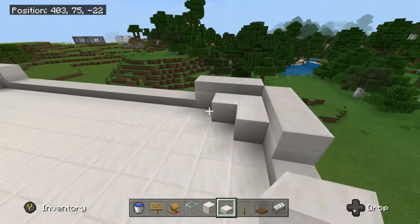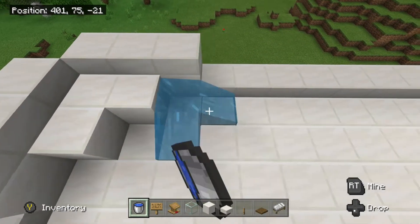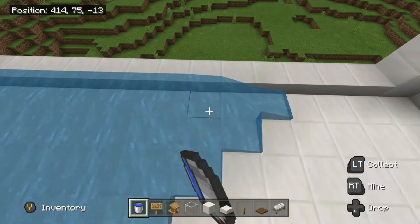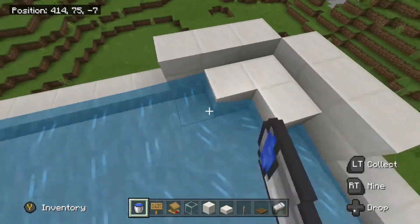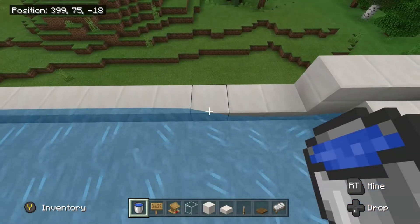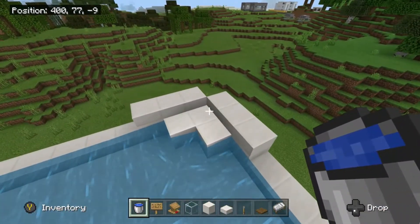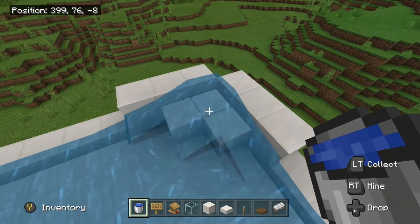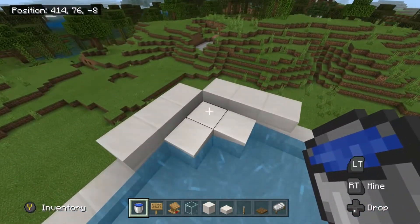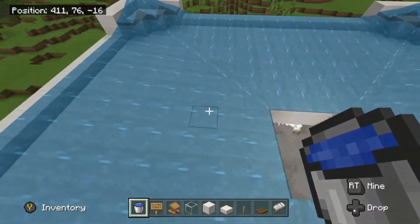Now we have that set up done. Get your water and go around the edge placing water, then place water on each corner. That completes all the spawning areas — be ready for those iron golems to fall in.